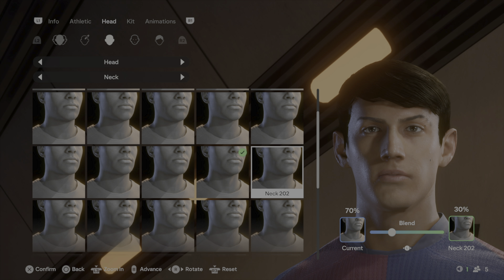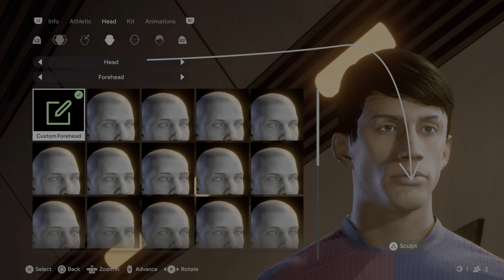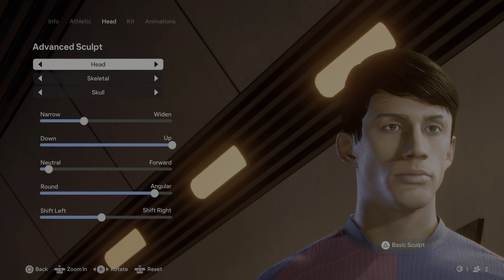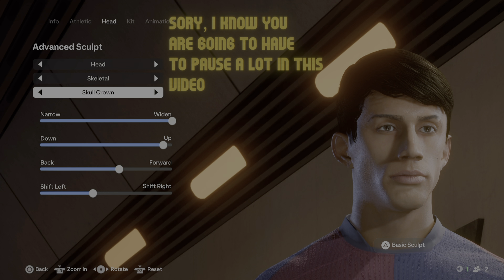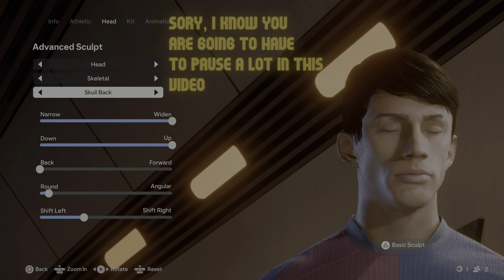Now we go to the most advanced sculpting. Go back to forehead under head, click sculpt, then click advanced sculpt. We'll start with the skeletal — copy those options for the skull, skull crown, skull back, and skull temples. Then under skeletal switch to flesh and set up the temples as shown. There is nothing under fat, so we can move on.